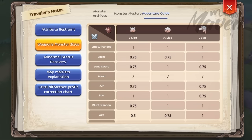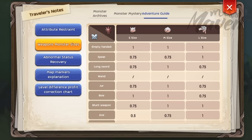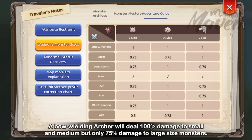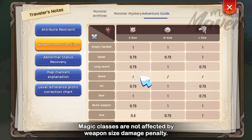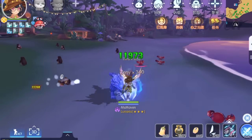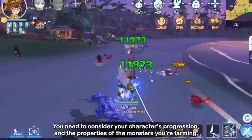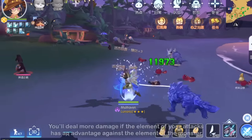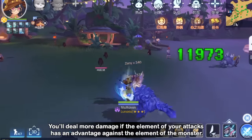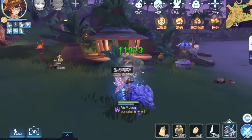Second is the weapon size damage penalty, wherein there is a damage adjustment when using a certain weapon against monsters of different sizes, which you can also refer to in the traveler's notes. As an example, a bow-wielding archer will deal 100% damage to small and medium-sized monsters but only 75% damage to large size. Magic classes are not affected by weapon size damage penalty. Third, farming will only be efficient if you can one-hit kill your target monsters. There's no exact way of doing this as it depends on a combination of factors. You need to consider your character's progression as well as the properties of the monsters you're farming. You'll deal more damage if the element of your attacks has an advantage against the element of the monster you're hitting. I have several guides on farming builds on my channel which can help you achieve one-hit kill on monsters.